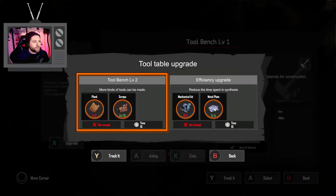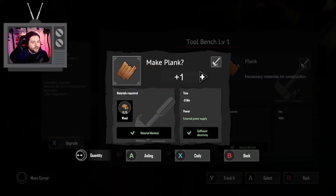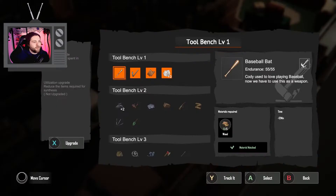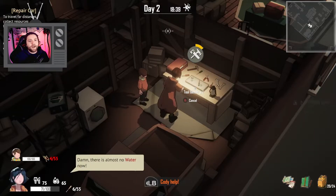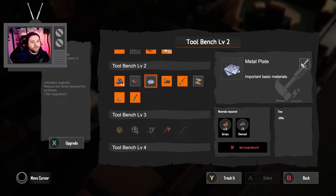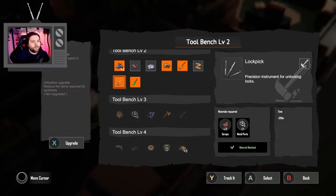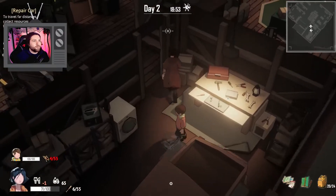To upgrade the tool bench, we need two planks, which we can make another one. Let's go ahead and upgrade the workbench now with the planks and the scraps with An Ling. Now we can craft lock picks, metal plates, simple traps, fishing rods, bait, and even a small shovel. For the car, we still need another metal part and five more metal plates.